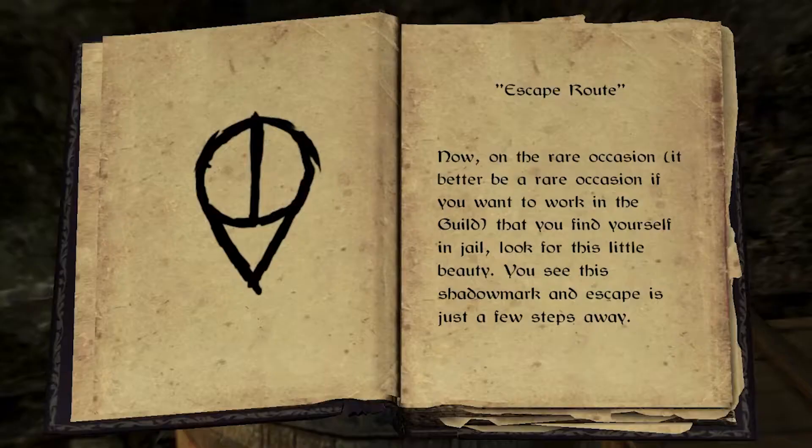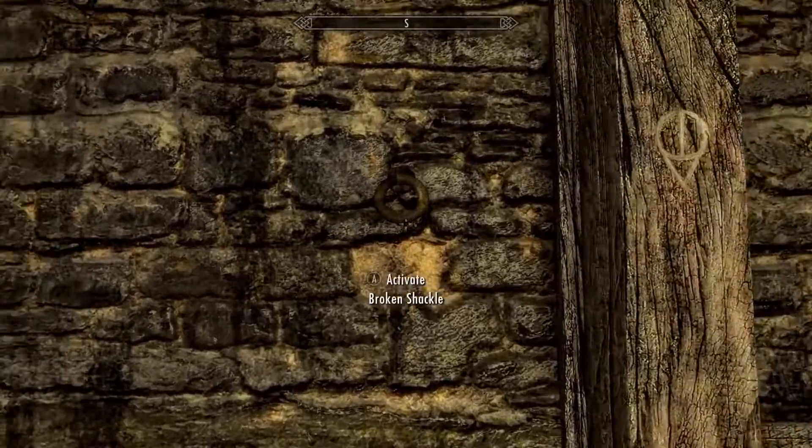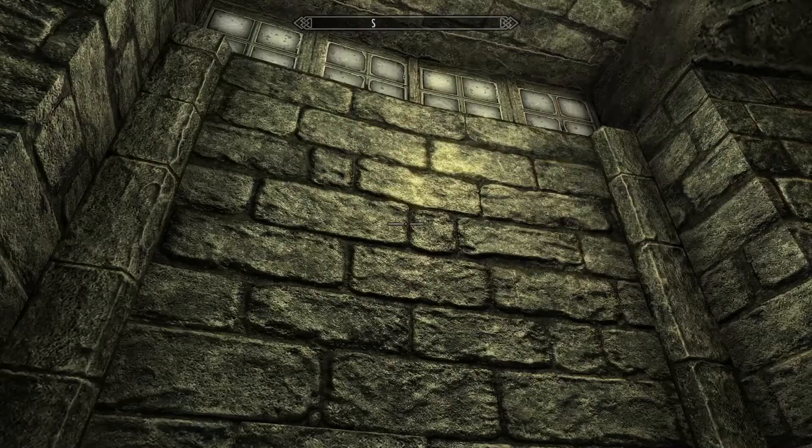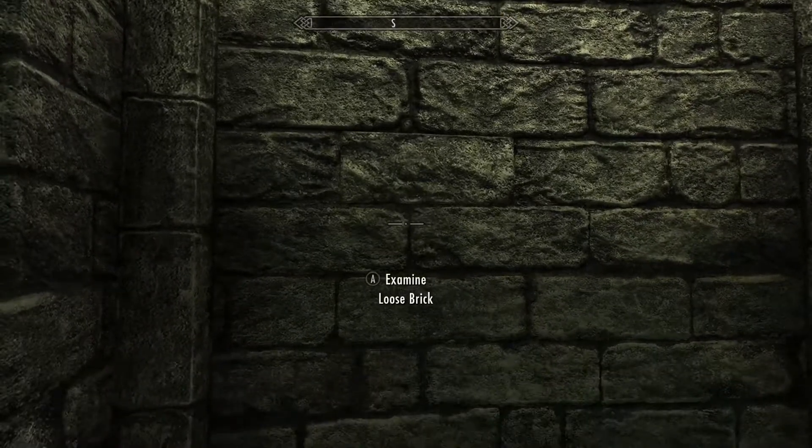But don't worry — there may be no place to hide, but the Escape mark can help you if you get yourself into a pickle with the guards. Escape can point out escape routes in jails and prisons. I got caught in Riften and Whiterun, and this mark was supposed to help me find an exit. I usually had more trouble finding the mark than the actual escape option, though.